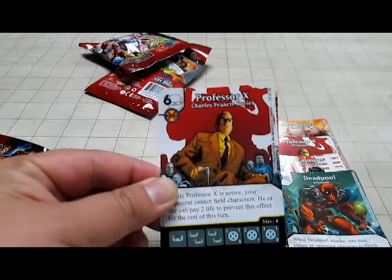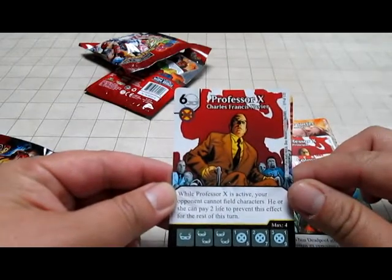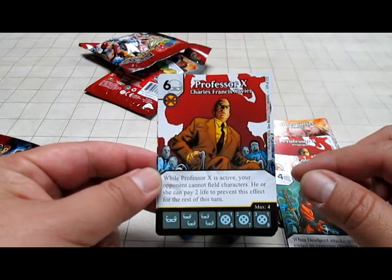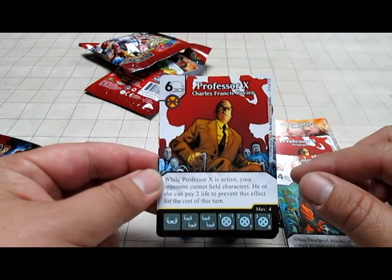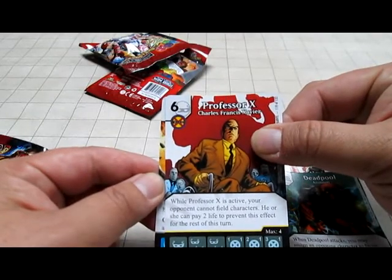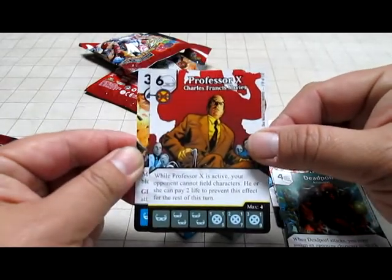I love it when I call it like that. That's awesome - Professor X Charles Francis Xavier. I've been looking for this guy for a while now. Six and a Mask, X-Men. While Professor X is active, your opponent cannot field characters. He or she can pay two life to prevent this effect for the rest of the turn. I'm very excited - that's an excellent control card.